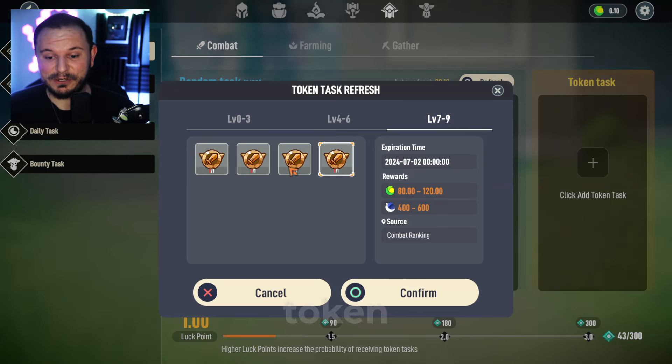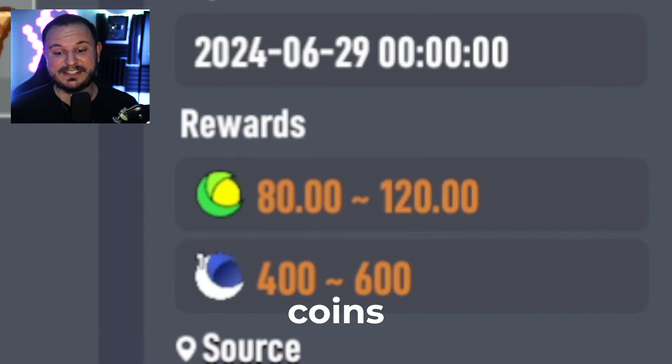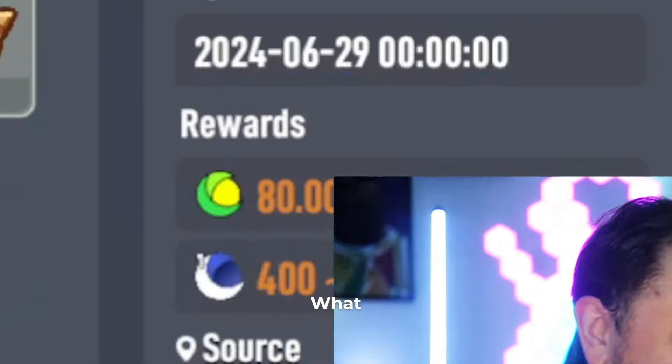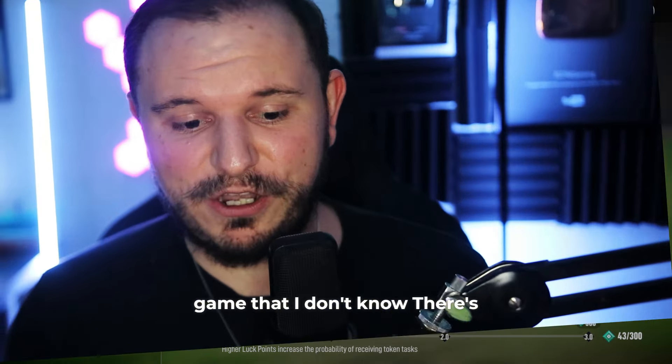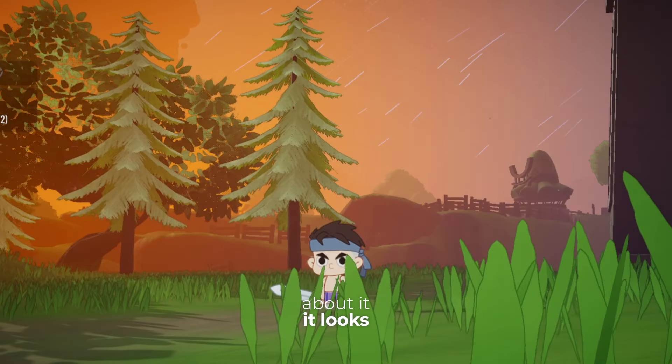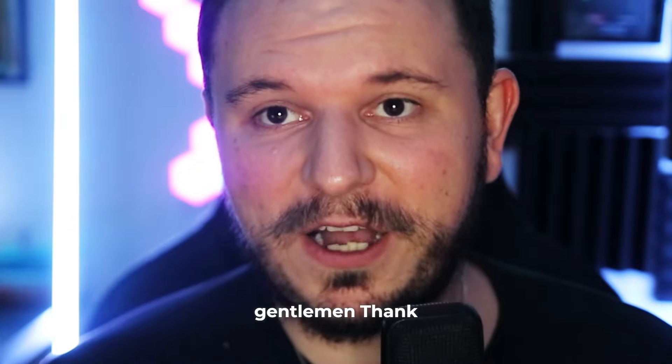Next time we do a deep dive, we will try to get a couple of these token tasks. If we go to level 7 to level 9 token tasks, we can get 80 to 120 stablecoins per quest. Ridiculous and also at the same time amazing. There's so much about this game that I don't know, so much that I need to learn about it. It looks beautiful. We have an exciting adventure ahead of us, ladies and gentlemen. Thank you for watching.